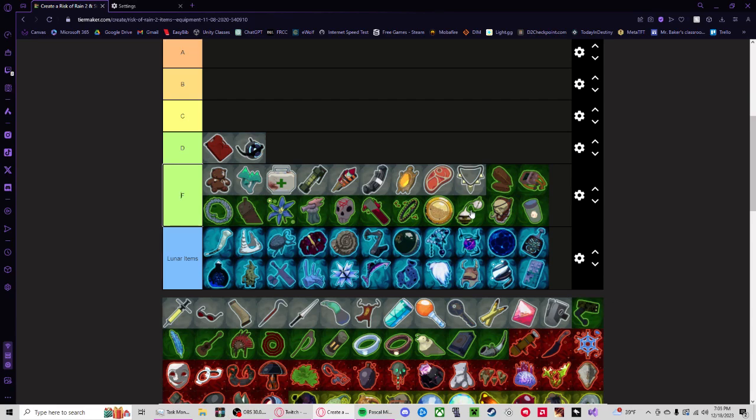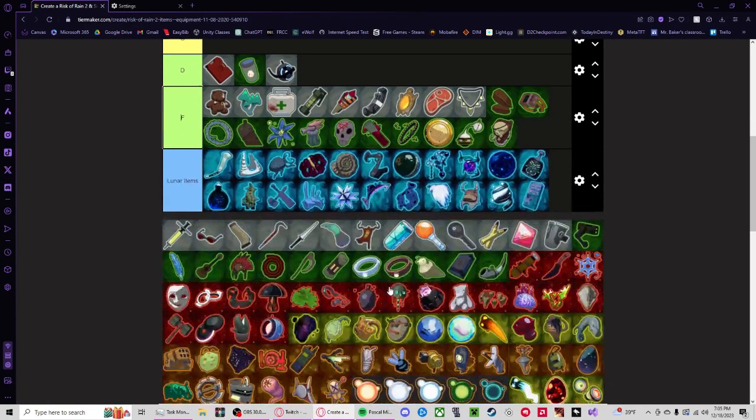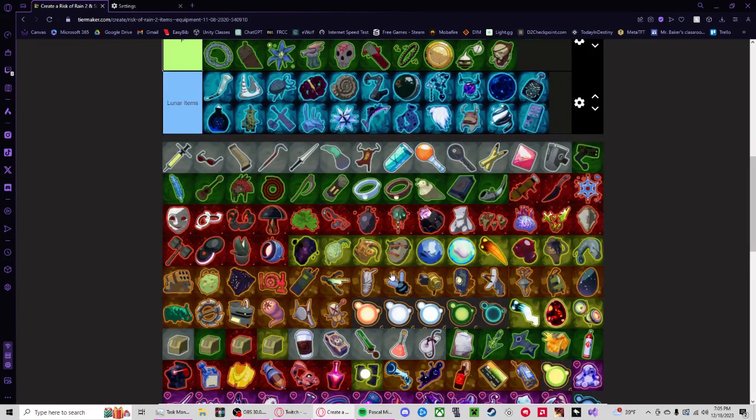If I wasn't playing Captain — like if I'm playing Artificer or Rex — Deathmark is great, but we're not playing that. Infusion: not damage. Bandolier: you can kind of conserve damage, but not damage. Rose Buckler is a little bit helpful in Mithrix, but on Captain, if you're gonna have a good run Mithrix isn't up ever. Whatever this is called, it's okay but doesn't do much. That one's decent AOE — I'll move it up. It's not as good as gas though.